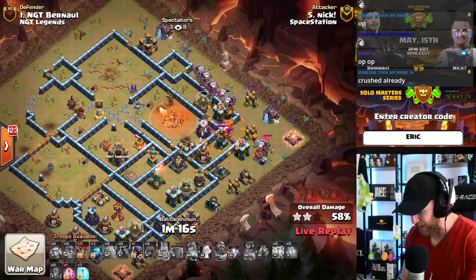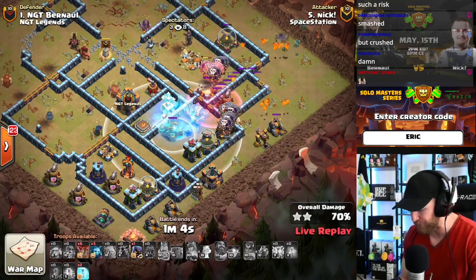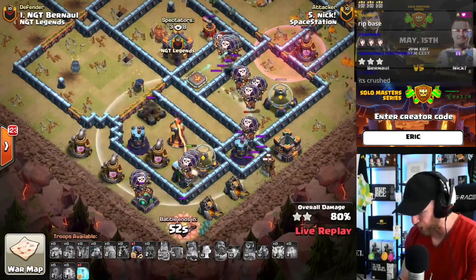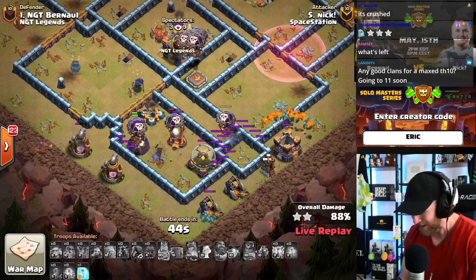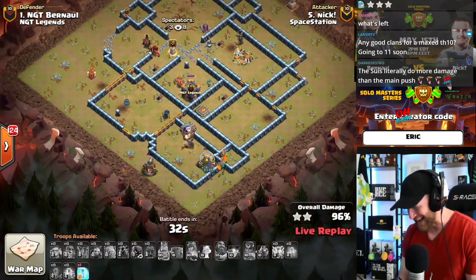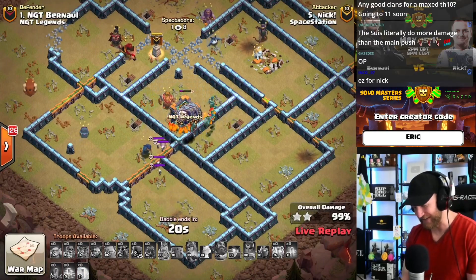Ice golems drop in front of the heroes, queen stays topped off, golems tank the expo — queen works her way toward town hall. She goes back and yes, the queen goes to the town hall! With her ability she takes out the remaining top edge defenses, catches the tornado trap — so the tornado is out of the way. The lalo comes in without the warden, so he has to freeze the scattershot continuously on approach. Two freezes protect the balloons. He holds the last freeze and swags it — confidence in your abilities! Nick lands another triple, staying perfect in this war.